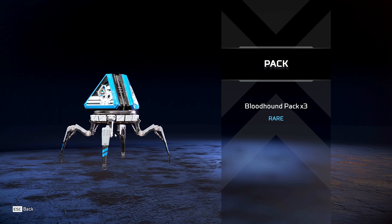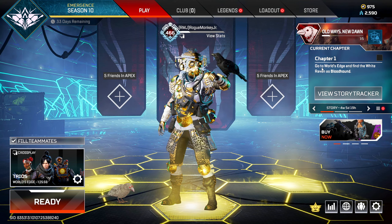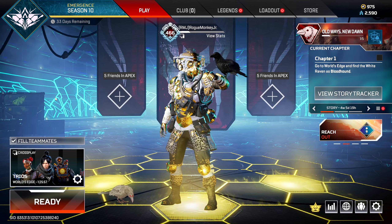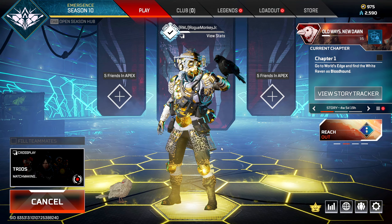As you can see in the top right-hand corner, the first chapter is: go to World's Edge and find the White Raven as Bloodhound. Looking at the story tracker, there are time-gated chapters — the next chapter opens in 2 days 18 hours, the third at 5 days 18 hours, and the finale at 5 days 18 hours. Completing the entire Chronicle gets you 3 Bloodhound packs that are rare, so you can get at least blue or higher rarity items for Bloodhound.